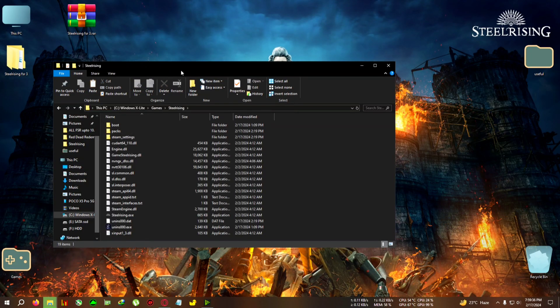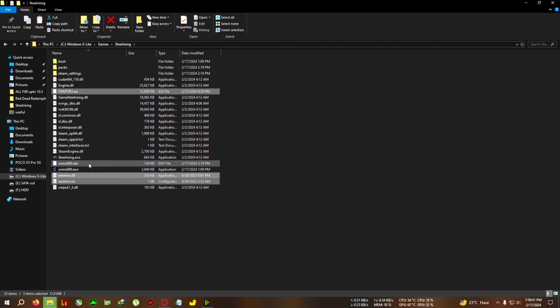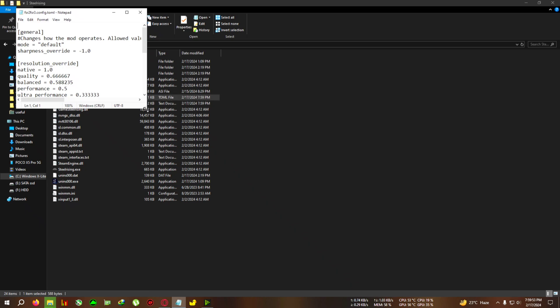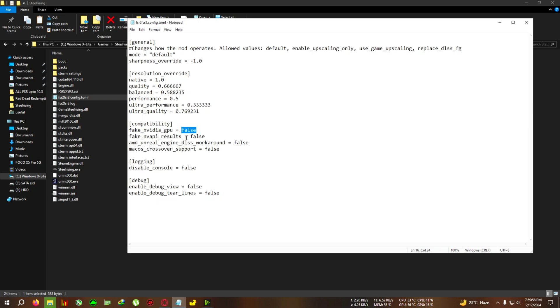After that, go to your installation directory where the Still Rising .exe is located and paste the files there. For AMD users, first run the game once. When the game opens, press Alt+F4 to close it. The FSR3 config .toml file will appear — open it with Notepad. You can full-screen it and turn these two options, fake_nbd_gpu and fake_nv_api, to true. Select the value, remove it, and write 'true'. Do the same for both, then click File and Save.